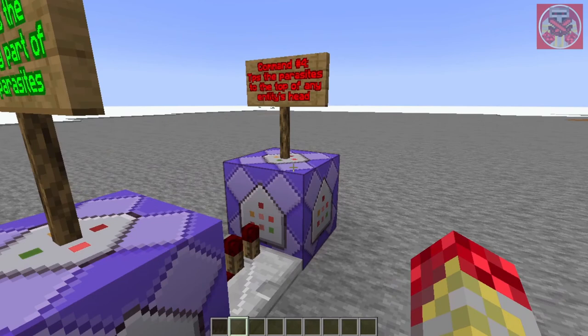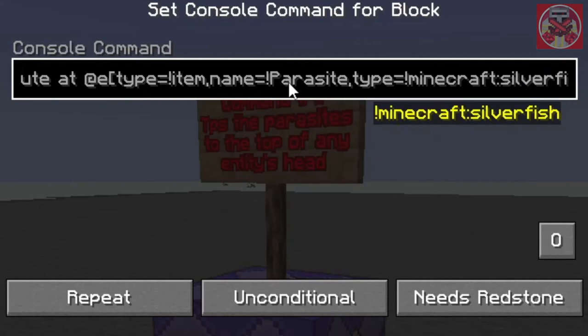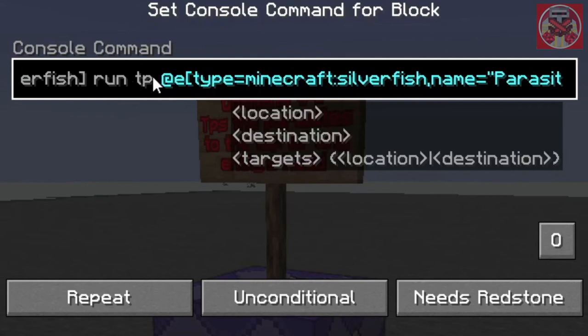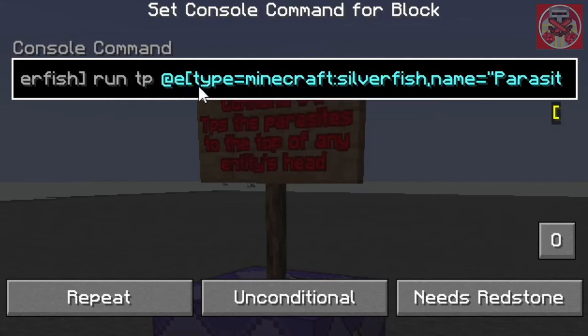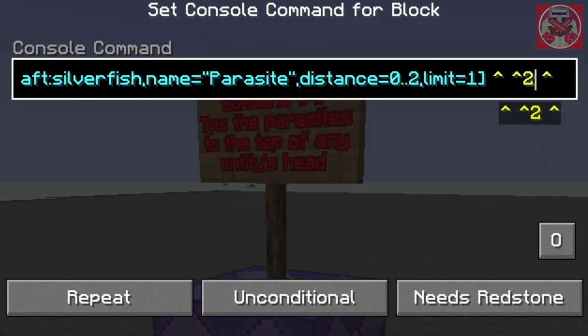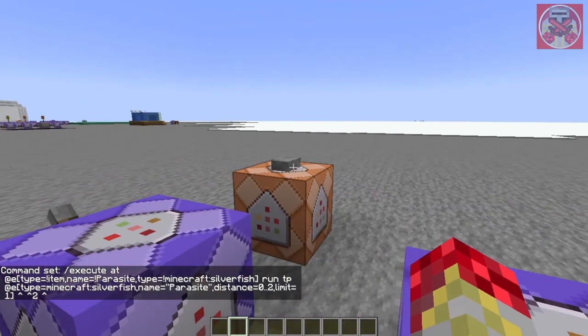Here's the final command — I don't think I've shown this one before. When the silverfish is around, it's going to teleport at E type Minecraft silverfish with name 'parasite' within a distance of zero to two, limit one, to a height above the mob's head. For players I set it to two, but I had it at 1.5 because some mobs are a bit shorter than players, so I adjusted it. You can play around with that number, but two is a good value to go with.